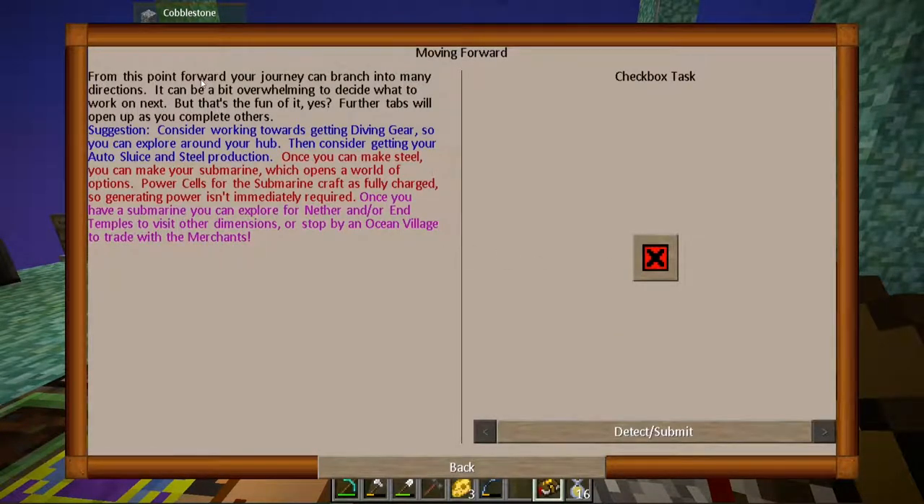Moving forward from this point, your journey will branch into many directions. You'll be able to decide what to work on next, and that's the fun of it. Consider diving gear so you can explore around your hub, consider getting your auto sluice and steel production. Once you can make steel you can make your submarine, which opens a world of options — power cells, submarine crafts. Once you have a submarine you can explore for nether and end temples, visit other dimensions, or stop by ocean villages to trade with the merchants. Very cool.